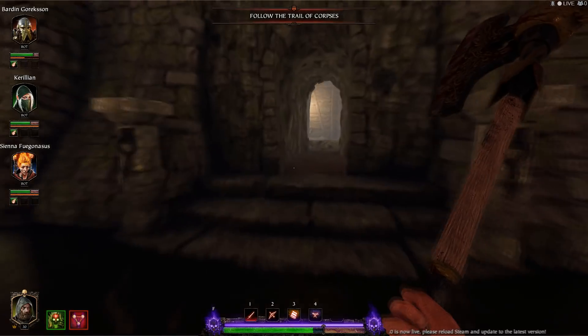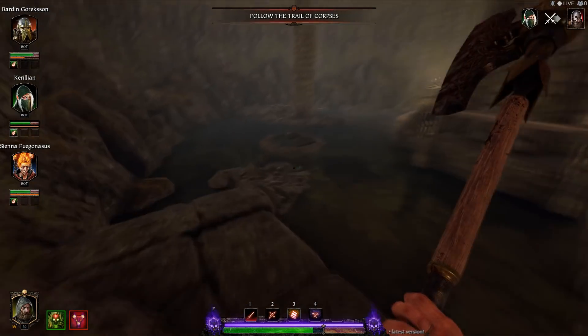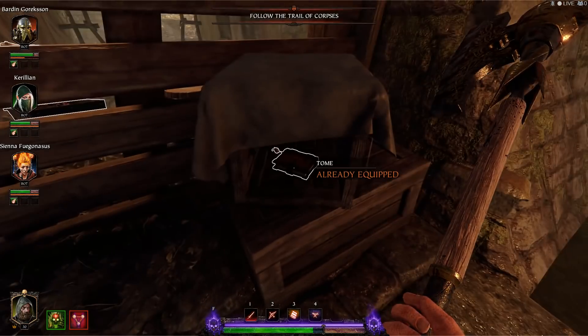The second tome is a pretty simple one. As you go through the section where you've opened up all the doors properly with the buttons, rather than heading off to the right just head off to the left down through this tunnel, off to the left again, and up here on this little shelf will be your second tome.